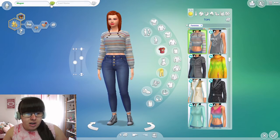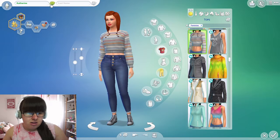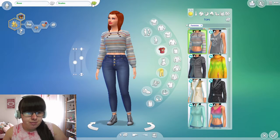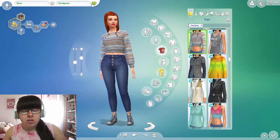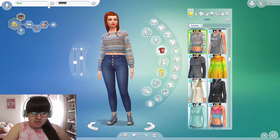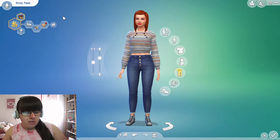Now we're going to pick her name. I'll run through names until I see what I like because my mind goes blank. Every time I pick a name of someone I know, it's like — no, I can't use that. Oh, Rose — let's go with Rose. For the surname, I want it to be a good one especially since we're going to be stuck with it for a long time. Let's go with Park — I'm pretty sure that's the name of the family in The Incredibles.